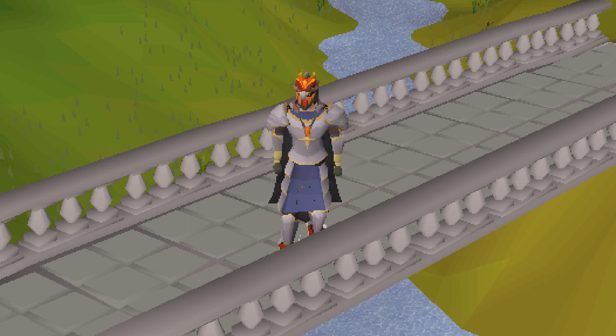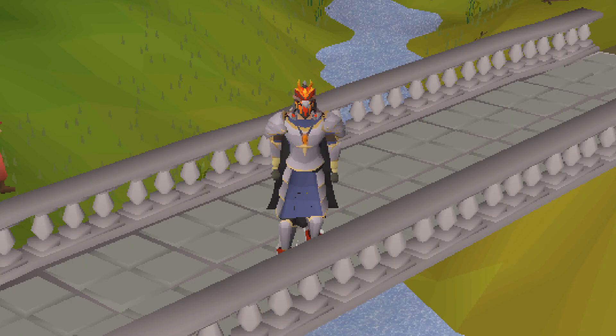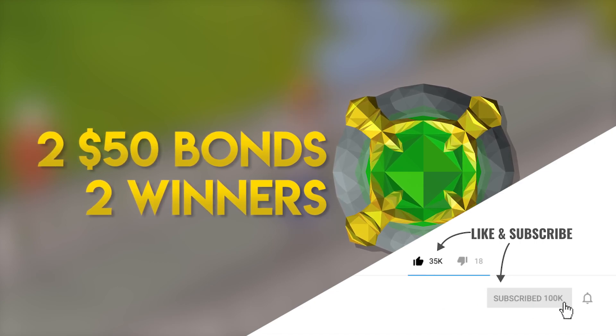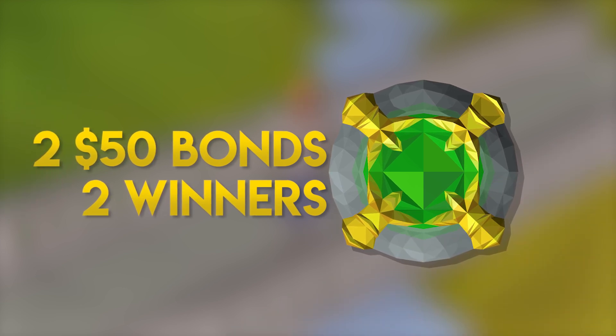In today's video we're going to be testing out some money-making methods involving the minigame and pushing it to its limits by fighting every single boss with one inventory. We're also going to be giving away two fifty-dollar bonds — two winners. All you have to do to enter is like the video, subscribe, turn on post notifications, and leave your Old School RSPS in-game name down below.